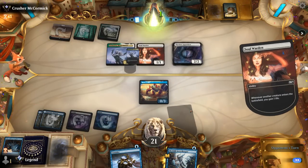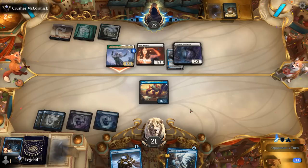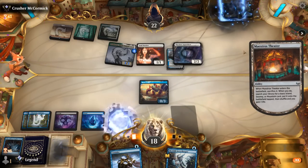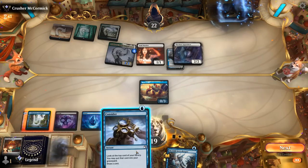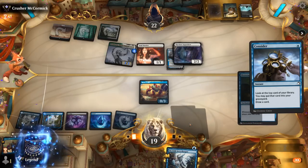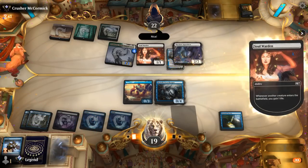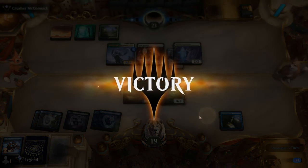The game might not be over yet — opponent just exiling Ashiok, which is strange, and then attacking our face. A fetch land activation will finish them off. They probably wanted to sequence that a little differently. Even if they assemble the infinite combo with Heliod and Scurry Oak they wouldn't necessarily kill us on the spot. Should have considered first in case I found another Ruined Crab before playing my fetch land, but this will do it. Opponent draws from an empty library and loses.